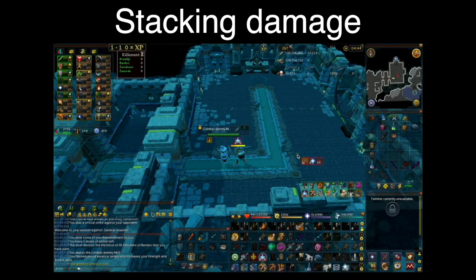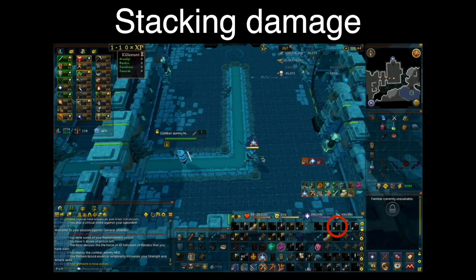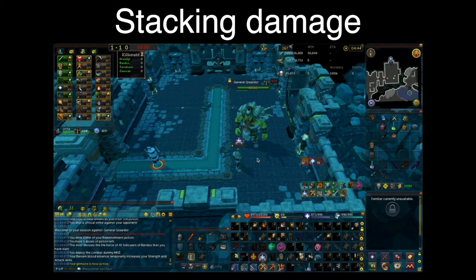So stacking a lot of damage on one tick generally means stalling your ability before a fight and then using that ability on the boss alongside another ability. This also can mean stalling your ability while a boss is invulnerable and releasing it when the boss becomes damageable. The first example is Bandos — the idea is you stall your Hurricane on the dummy before the kill. You click the ground so Hurricane goes on cooldown and the ability is stalled. You then release the stalled ability with Vuln into your next ability, which is Cleave, on the same tick. As you can see, Cleave instantly goes on cooldown during the Hurricane animation.